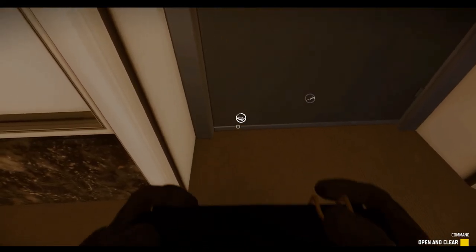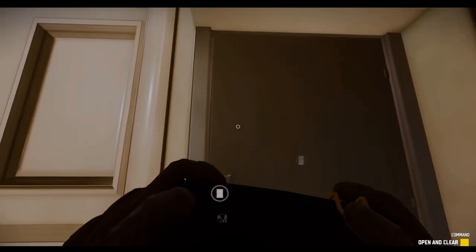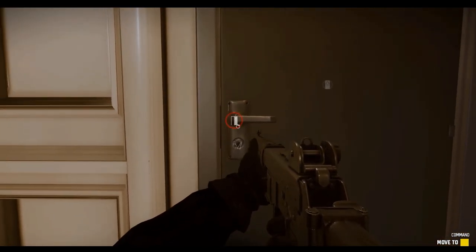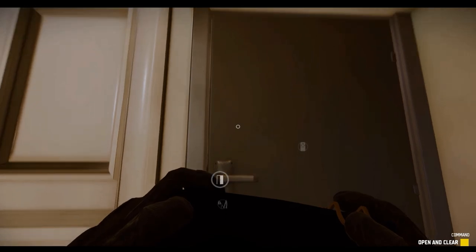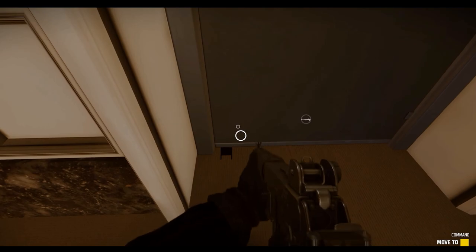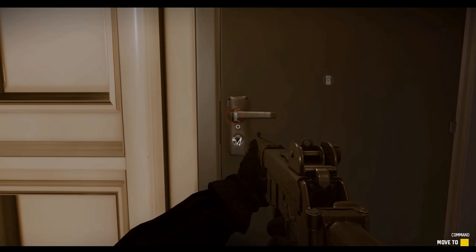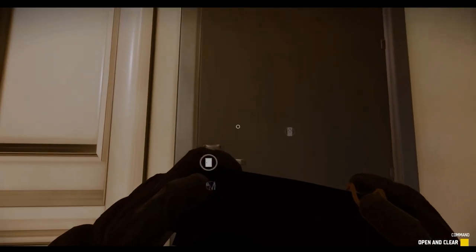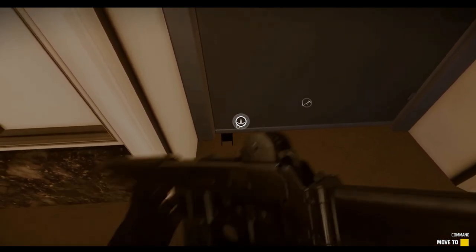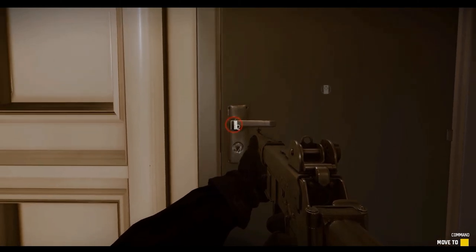The officer in this scene has several decisions to make, and I think it's a huge testament to Void Interactive and the amount of intricacy they're giving to each of these officers. He places a device underneath the door jamb, then comes up to the top of the door to check if it's locked — it is locked. It looks like he works a lockpick. Once the lockpick is complete, he transitions to the door handle itself and then breaches. The one complaint I have, though, is that this entire time his finger is on the trigger inside the trigger well, which is obviously unsafe and wouldn't be realistic for a professional officer.